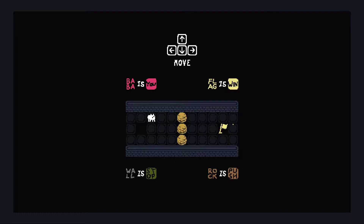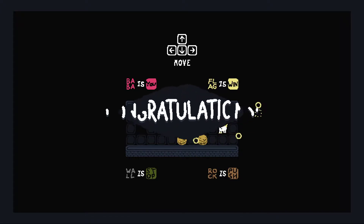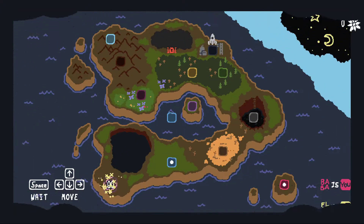Baba is a sheep, and as a Welshman you know how I feel about that. And flag is a win, so we gotta touch the flag to win. Wall is stop so we can't go through walls — you can hear them pressing that right now. And rock is push so we can move them around. So let's just touch the flag — congratulations, the tutorial level is beaten.